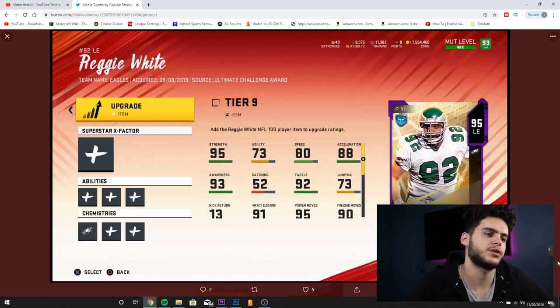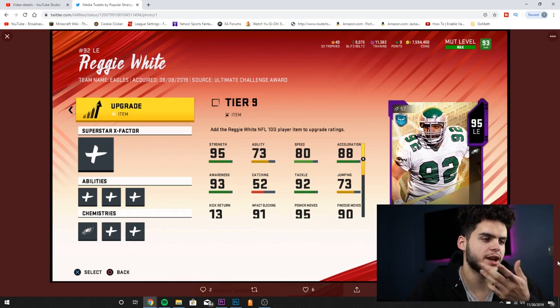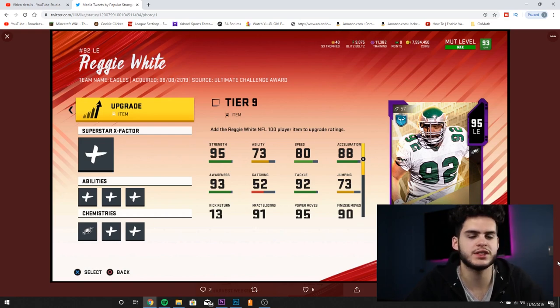Reggie White's stats: 95 strength, 73 agility, 80 speed, 88 acceleration, 93 awareness, 92 tackle, 73 jumping, 91 impact blocking, 95 power move, 90 finesse. The important stats here are that power move and athleticism as a whole — that's pretty insane. With 80 speed and 88 acceleration, he's gonna be one of the most athletic ends in the game, right there with Bosa.